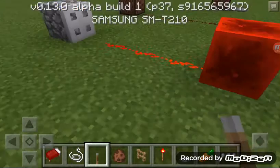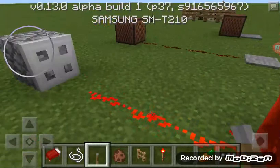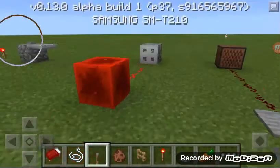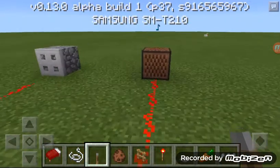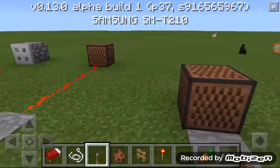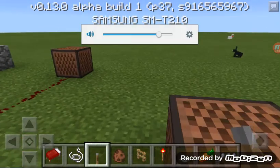Now this is something I didn't see many YouTubers do — redstone blocks powering redstone — and then doing that with the 0.13 reviews. Note blocks are in pocket edition, they are in the update, and they do stuff with redstone.